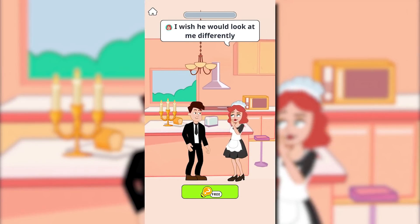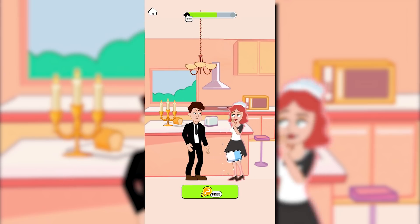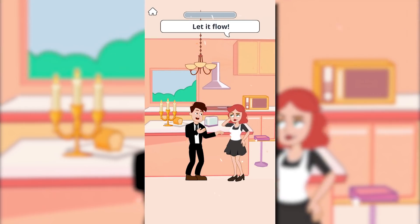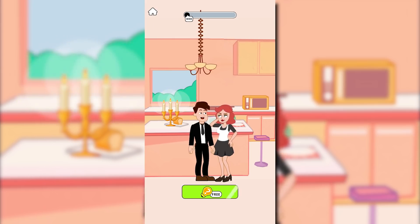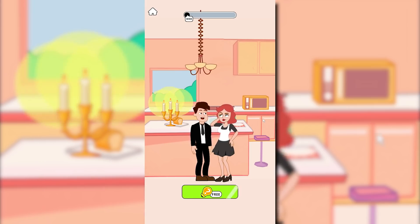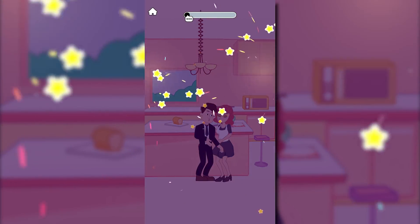Is her issue here just gonna be to get naked in front of him? Might as well delete my clothes off. What do we have to do here? I wish he would look at me differently — as in, without the maid stuff? I'm not sure what kind of get-up this is. It feels like you have a wife beater over your regular shirt, but hey. Help change the mood. You're coming on to your boss now, right? This has disaster written all over it. We're gonna change the mood here by turning off the lights.